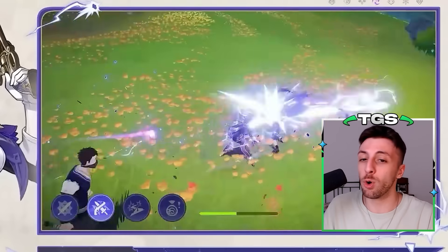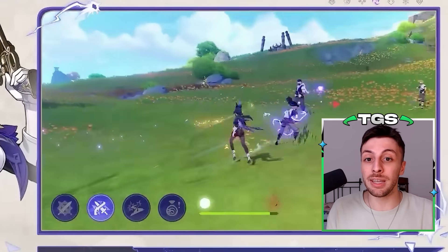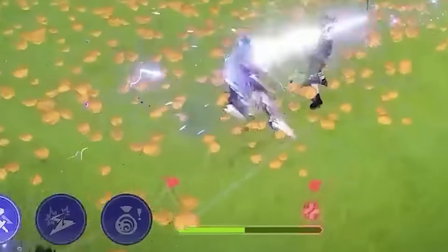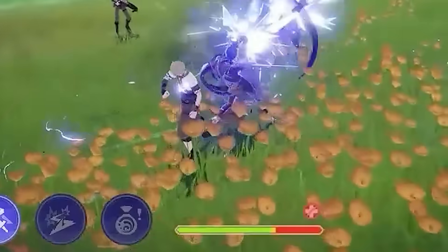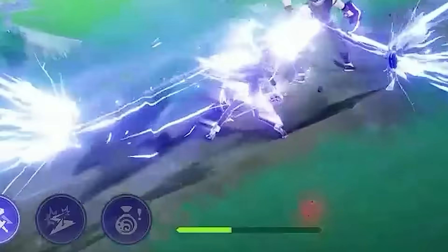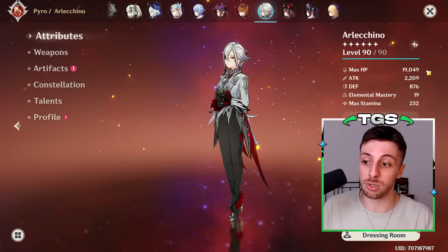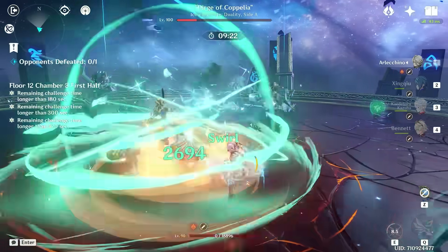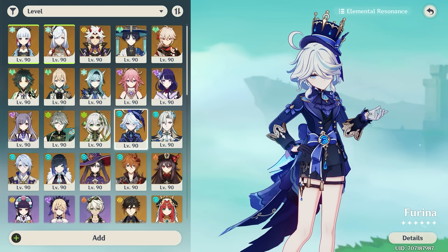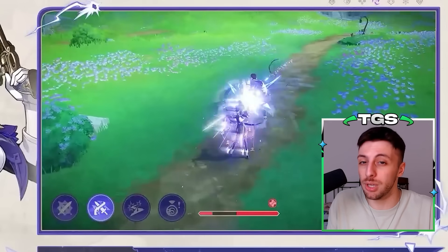A thing that I think is getting overlooked for Chloraine is that she can heal herself — I honestly believe she would be one of the best self-sustained units in the whole game. Every elemental skill she uses will heal by a certain percentage of her bond of life. Since this skill is pretty frequent in her rotations, every second and a half, she will be able to heal continuously during her windows. This is different from Arlecchino, who can only heal at the end of her rotations through her elemental burst. Also, her being able to heal throughout her rotations makes her synergize with Fiorina, which Arlecchino doesn't have by herself.